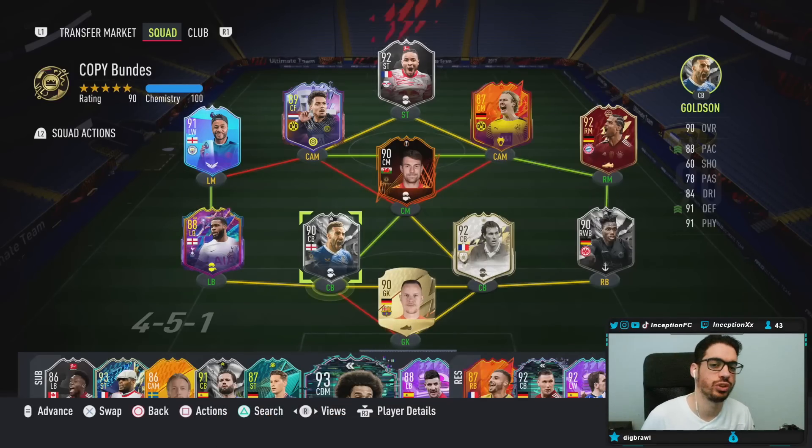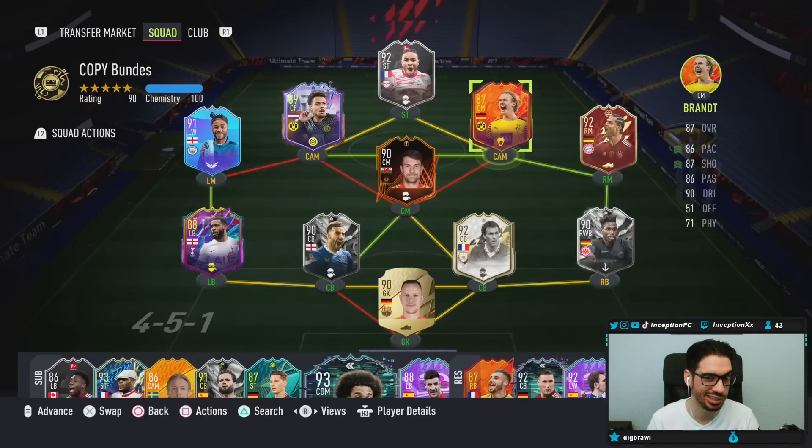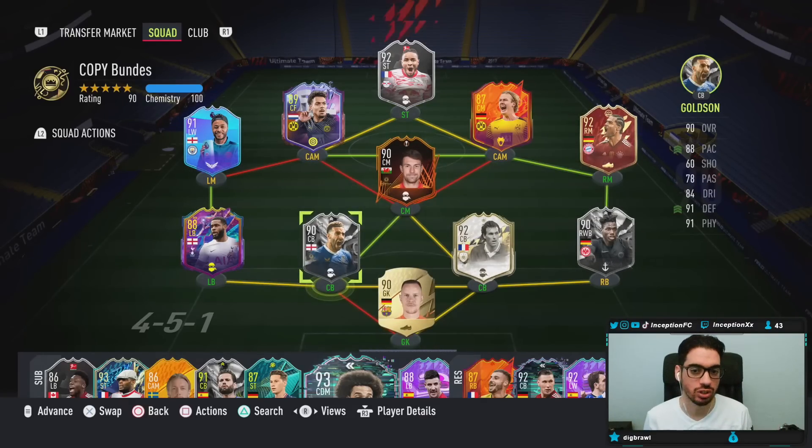After this one, I think I'm going to try to figure out a way to make a cool concept Champions team, because we have Goldson, Danny DaCosta. Maybe I fit in Holland in there with Foden, maybe do a Man City thing or something. But guys, we have the new Goldson card to review today.